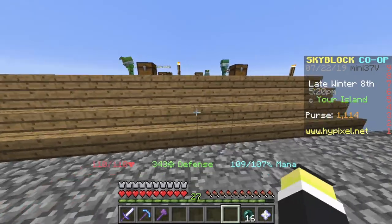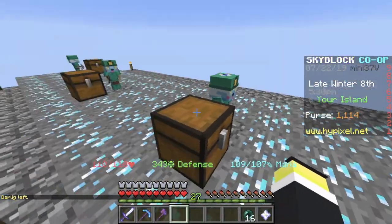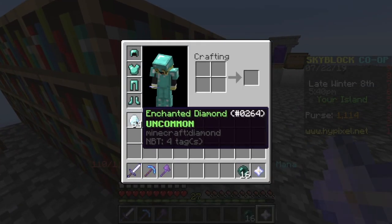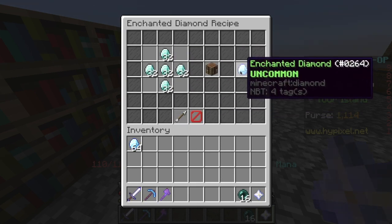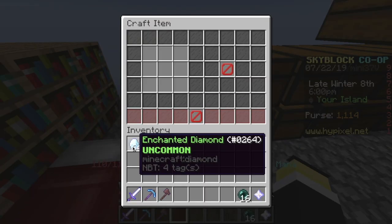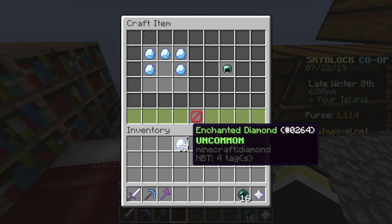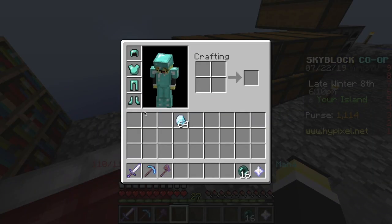The hard way is to just get a bunch of diamond minions — as you can see, they just all collect diamonds. To craft the recipe you need enchanted diamonds, which you craft with normal diamonds in this pattern to get one enchanted diamond, so they're pretty expensive. Then you just do some normal crafting and you get hardened diamond armor. I'm actually not going to craft it because I already have my set.